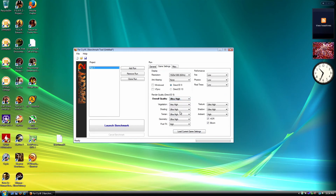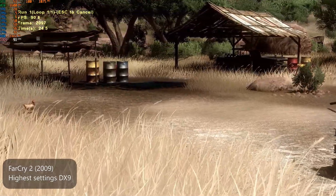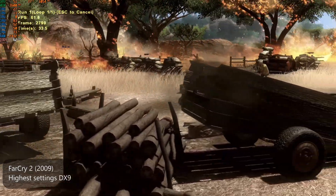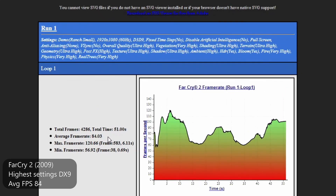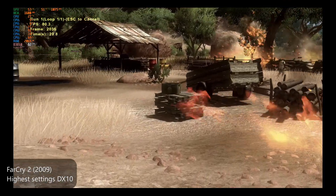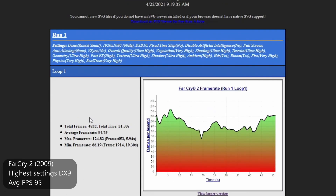At this point everything we tested was DX9 only, but there are some games from the Windows Vista era that did take advantage of DX10 — and with Windows XP you just can't use that option. We can test the difference in 2008's Far Cry 2 using the highest settings at 1080p. Running the benchmark first in DX9, the average FPS was 84, which is pretty good. Using the exact same settings but selecting DX10, we ran it again and got an average FPS of 95, so there's definitely a performance improvement with DX10, at least in this example.